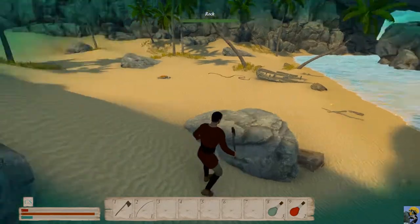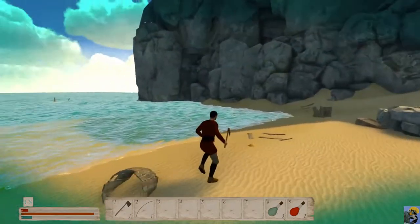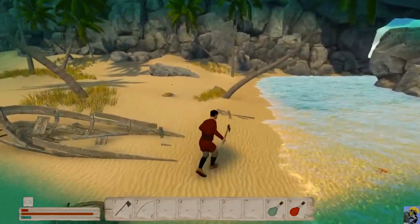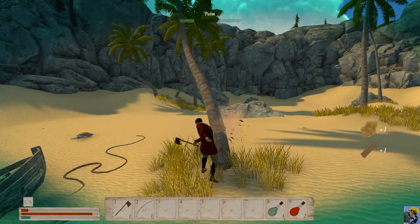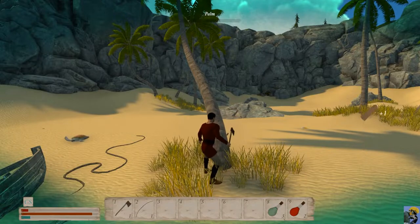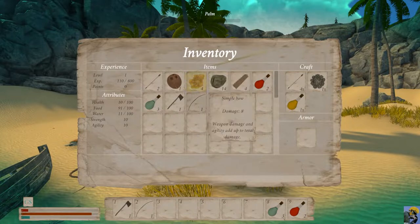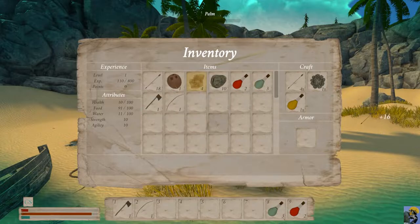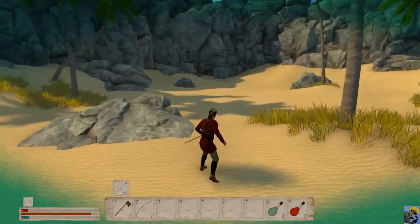So, if you're playing this game yourself, go to the chest and get the sword or a weapon — which is this axe — don't make my mistake. Now you can just chop away at this palm tree. It gave me palm fiber and wood. If I want, I can craft arrows. Let's see if I can shoot this crab from far away. Come on, crab. I'm here to get you.